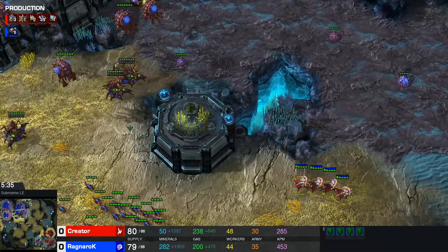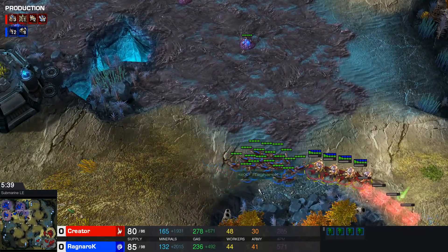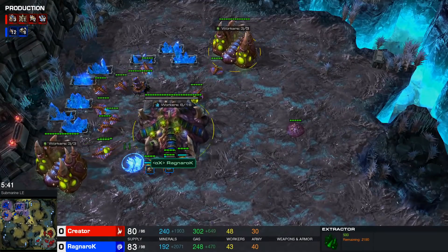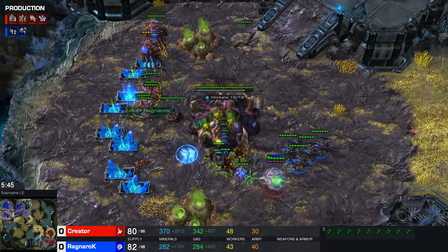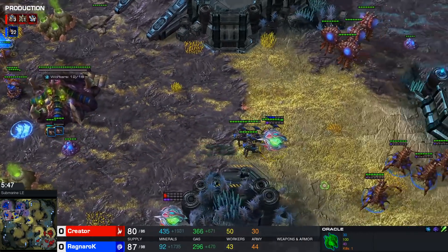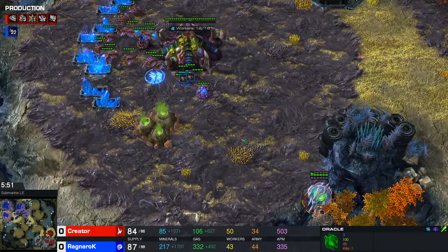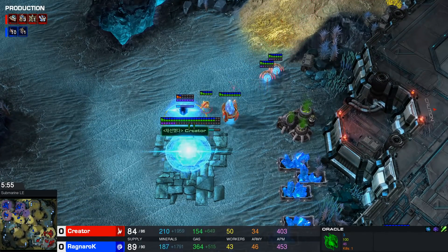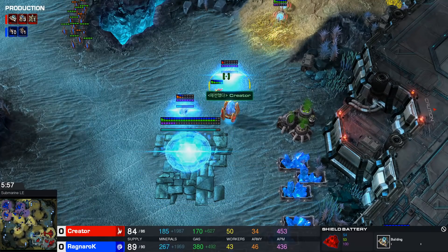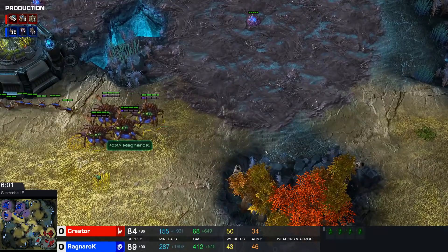The Roach Warren gets spotted, and that's kind of a big tell — this is way too early for a Roach Warren. Another tell would be the gas timing on the third base. I love that he faked it — he sent drones over here so it's harder to see that it's a Roach all-in just based on the drone count. Now the way you want to respond to this as a Protoss player, majority of the time, is you cancel your third base and you don't try to defend it.